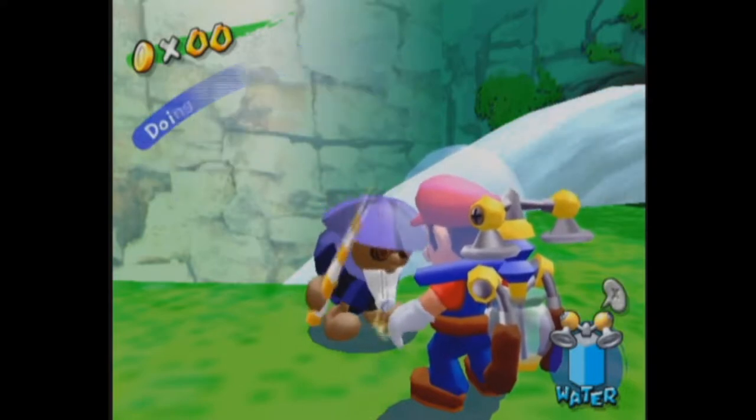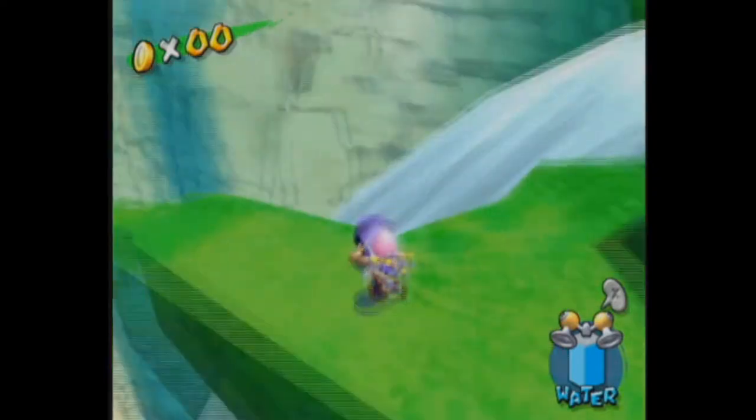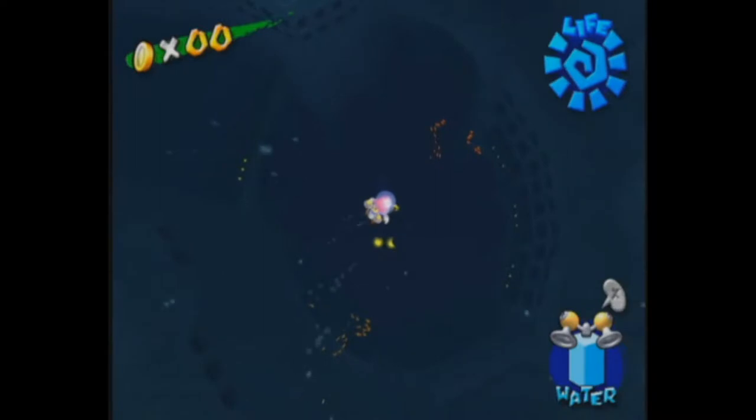Enemies in Mario 64 are just ugly, let's be honest about that. A lot of the enemy and character designs in 64 in general are just ugly in the sense that it comes to uncanny valley territory where it's just creepy. And Dory, she looks kind of out of place. I really like Dory's redesign.